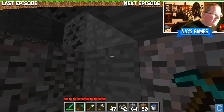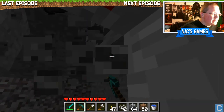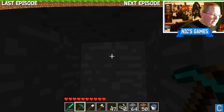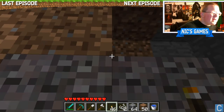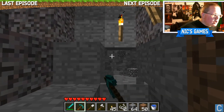Oh wow, there's so much coal! How much coal have we gathered so far? Almost a 64 stack — we're going to complete a 64 stack of coal right here. Boom, there we go. 64 plus 1. Who's your plus one to this event? Well, I think it's a piece of coal. And on we march.